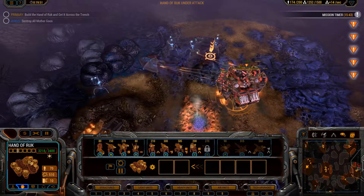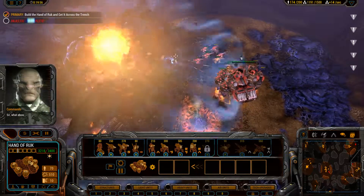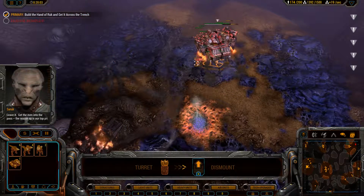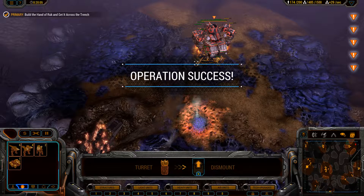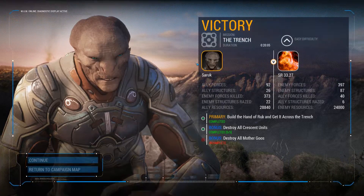Let's shoot another nuke this way. Mission completed — sweet, operation success! So yeah, the Hand of Rook is definitely an amazing super unit. Kind of reminds me of Command and Conquer: Kane's Wrath — they had similar types of mega units that you can put other units inside to make turrets and make it stronger. Alright, let's continue on.